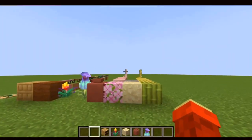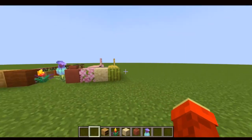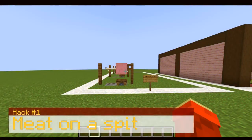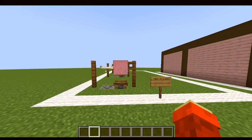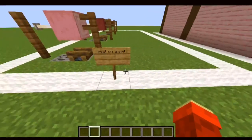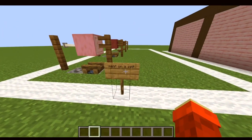So those are the blocks that were added. Now let's see how they would look as build hacks. The very first build hack I'm going to be showing you is called Meat on a Spit.